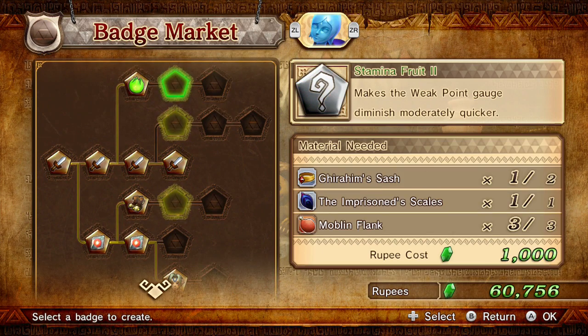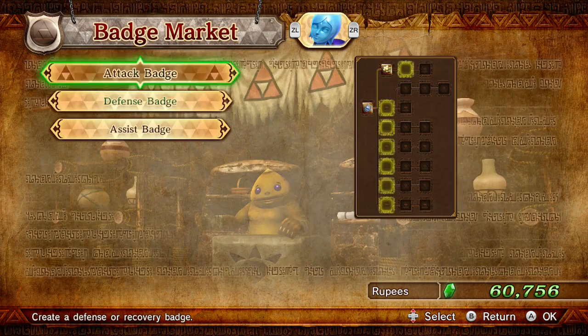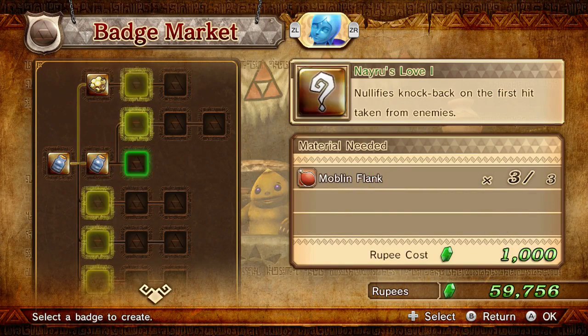That is weak point gauge diminishes moderately quicker. What's below it? It allows you to inflict minor damage on enemies while their guard is up. Let's get you a second bottle first.